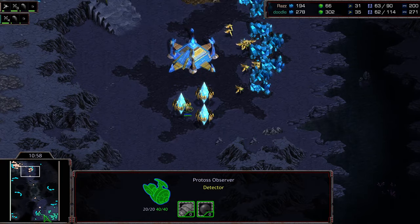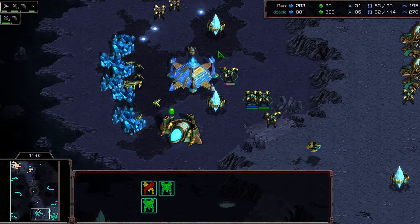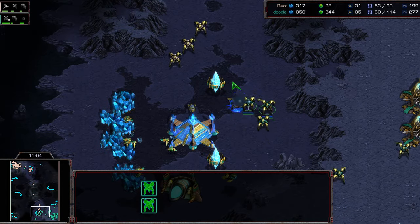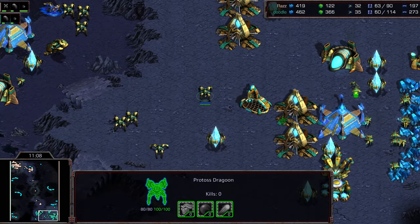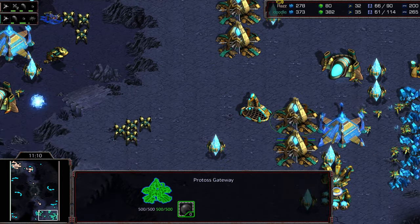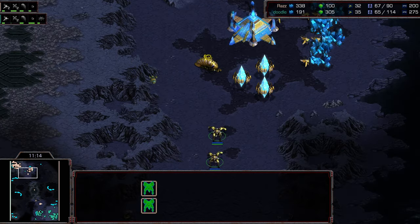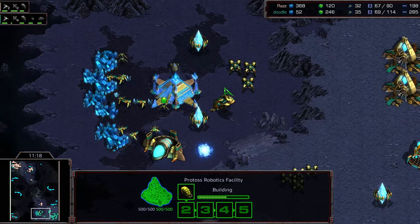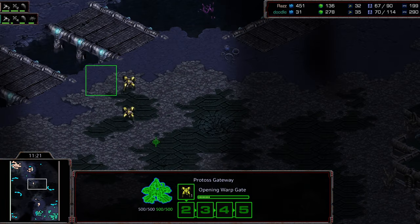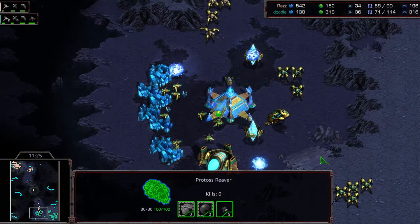It's now three Dragoons versus three on the low ground. I think Raz should have sat back, got a Pylon, and just denied that as long as possible. But somehow he's stabilized — at the end of that exchange it's 31 versus 35 workers. Raz still has three Dragoons out there, still playing aggressive. On occasion Raz does play a little bit overaggressive. We're just about evened up — three-worker lead for Doodle, he's got a slight edge, but a larger army for Raz. Four-gate versus four-gate.